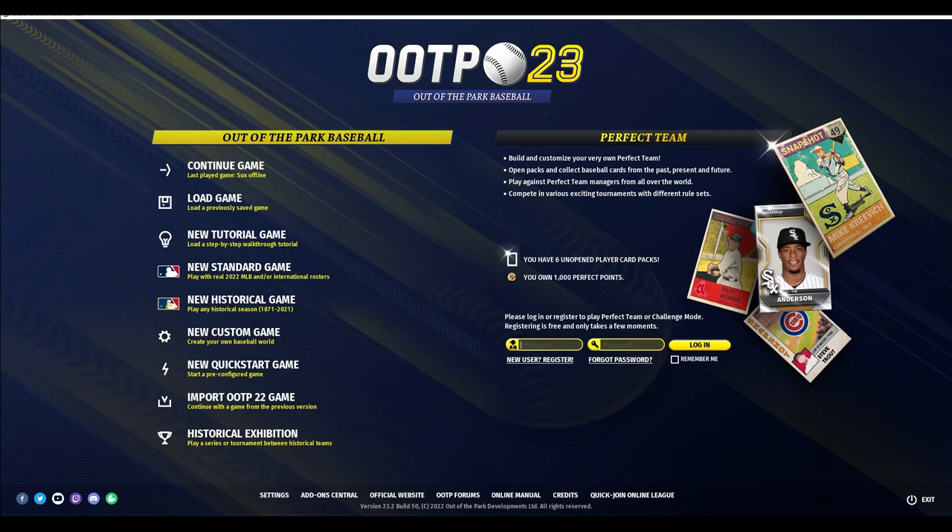Another successful game here for Out of the Park Developments. They continue to just be head of the class when it comes to baseball simulation. The people at Out of the Park Baseball are quick to identify and fix any issues that do creep up — there was an issue where players were showing up in the draft pool at max potential already, and Out of the Park has already gone in and fixed that. Overall, another successful release, and that is my take on Out of the Park Baseball 23.